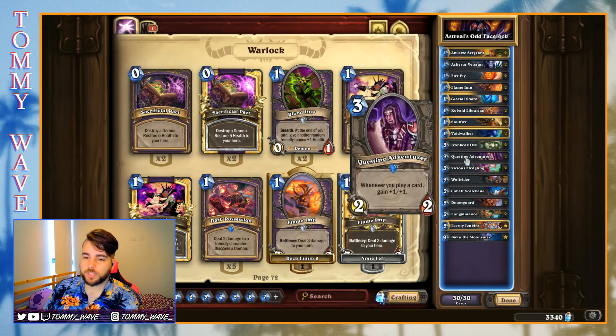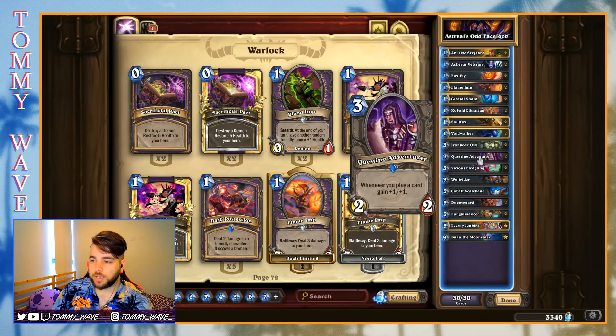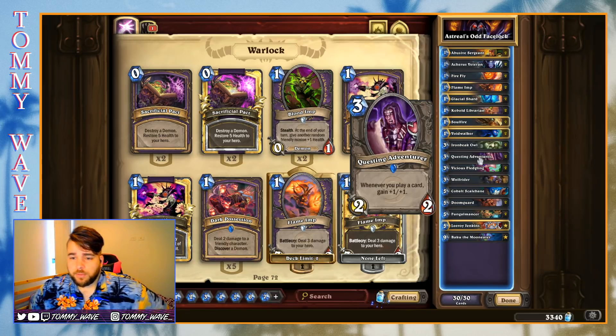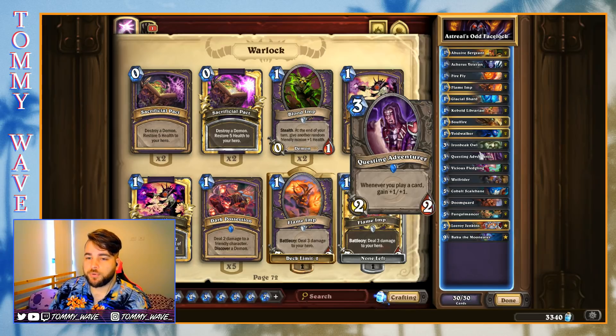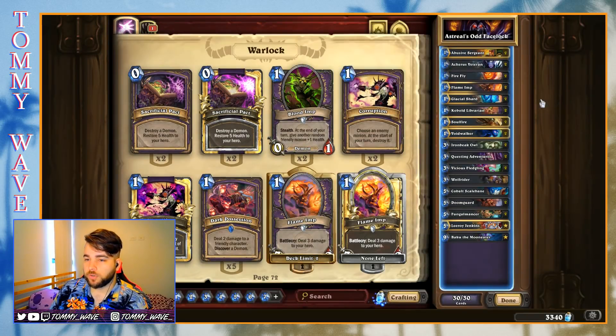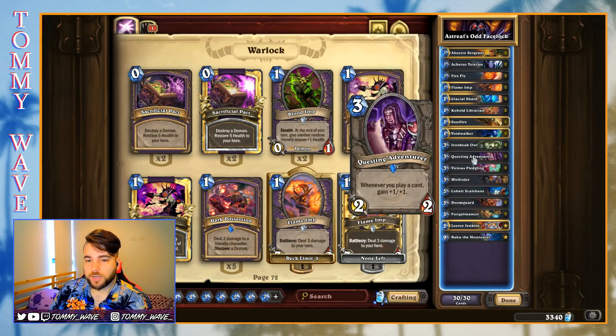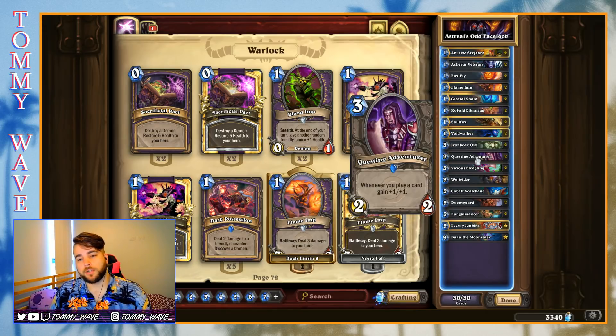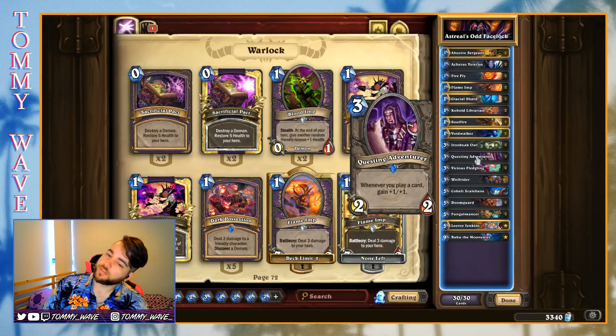Some more interesting stuff down at the three-drop slot — we've got Questing Adventurer, usually only seen in Miracle Rogue or Combo Decks. But it's in here presumably because of that big one-drop tower. If we land the Questing Adventurer and have a handful of one-drops, we can usually deploy our whole hand the turn after, or maybe even some of them on that turn. I'm really curious to see how the Questing Adventurer goes.